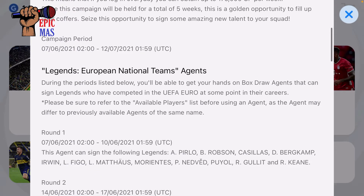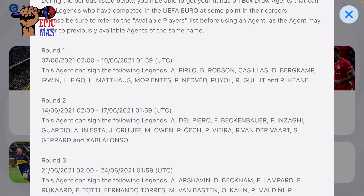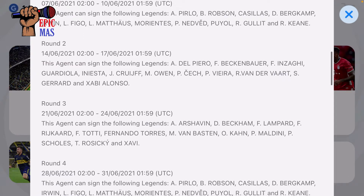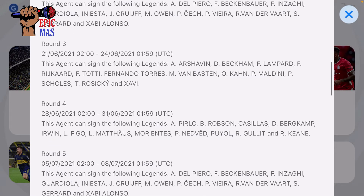Pirlo, Robson, Cassius — okay, Burkam is good, I don't know about the others though. The second one is going to be Del Piero — okay, that will be good. Then next up, not that many... maybe Oliver Khan. I might go for Oliver Khan.